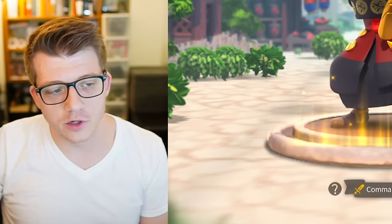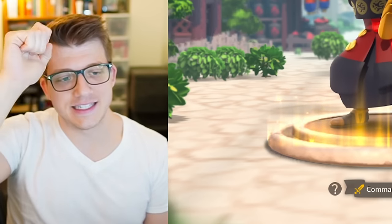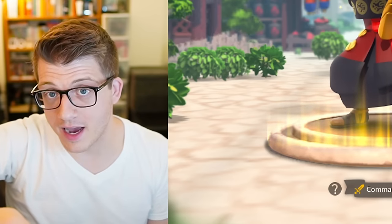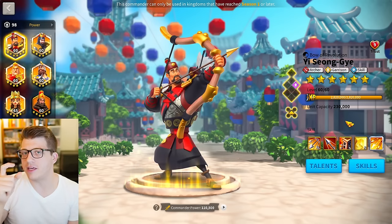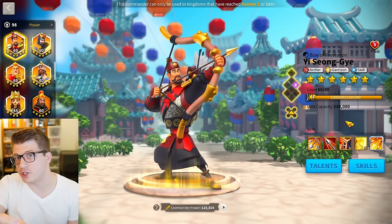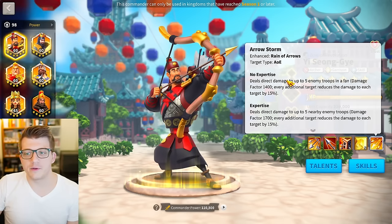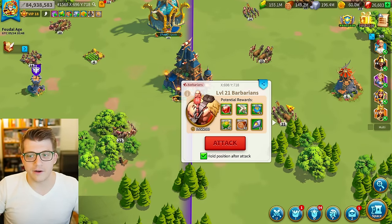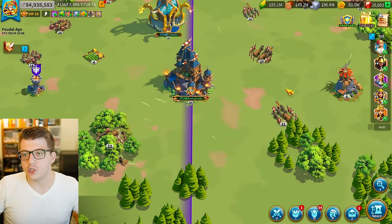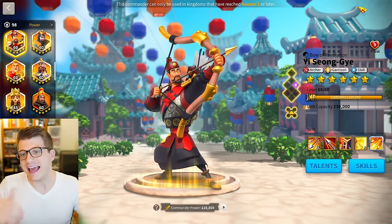However, some players should be expertizing Yi Seong-Gye. First, if you are an advanced free-to-play player who knows what you're doing — a returning player with three or more hours a day to play — you might consider him because you'll get a lot of value from chaining barbarians with the circular AOE. The circular AOE makes it much easier to chain barbarians in the open field — attacking a barbarian triggers a nearby one at no additional action point cost.